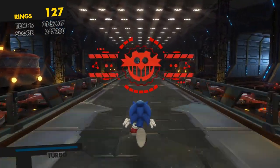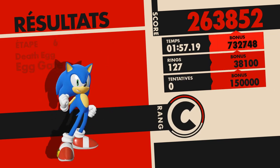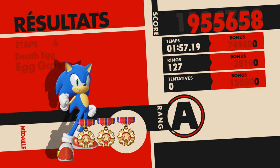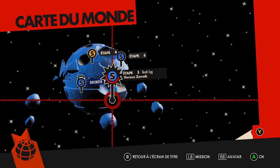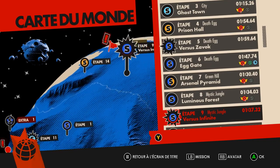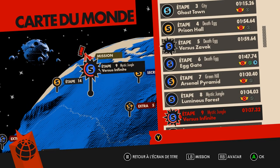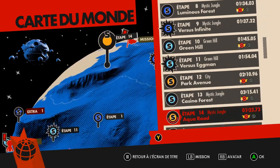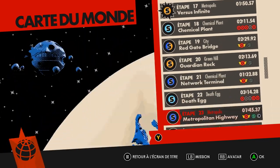Au moins, c'était spectaculaire, avec cette mise en scène style étoile noire de Star Wars. En fait, là, on voit tout droit dans le Death Egg. Le Death Egg, qu'est-ce que c'est ? C'est une espèce de satellite d'Eggman qui ressemble énormément à une planète — il me semble qu'il y a deux compositions via la Lune. Un peu l'étoile noire de Star Wars.